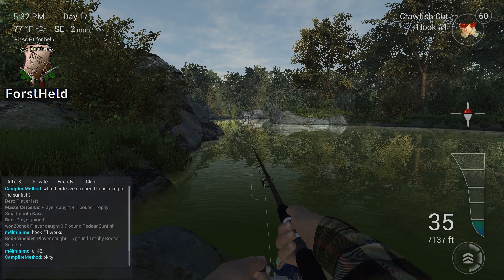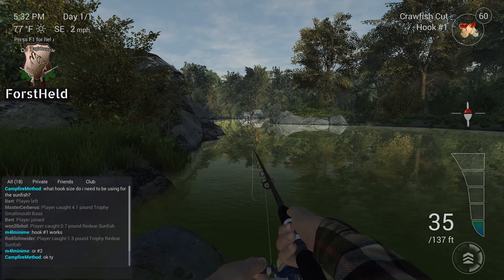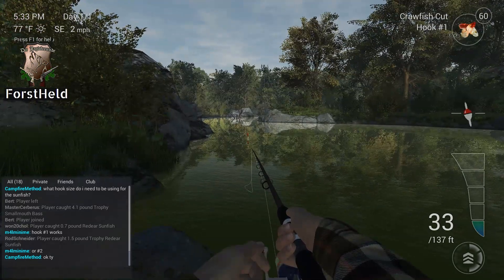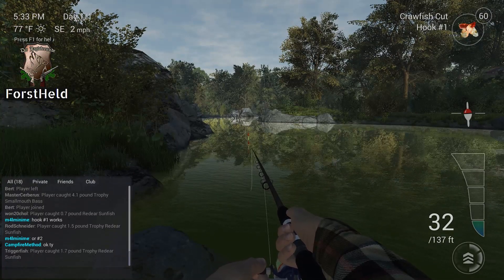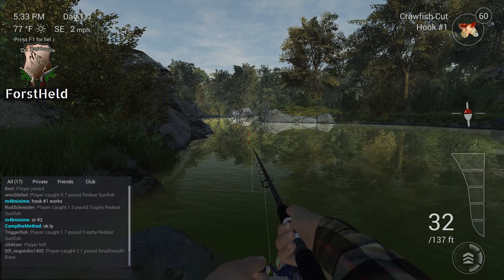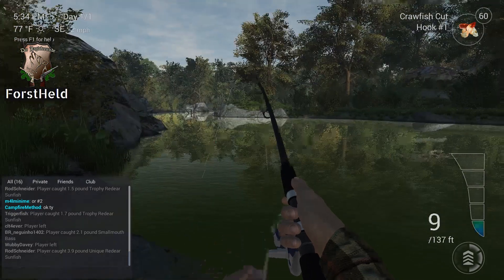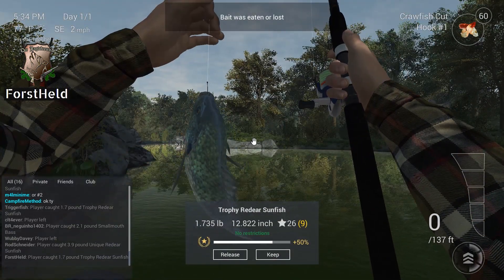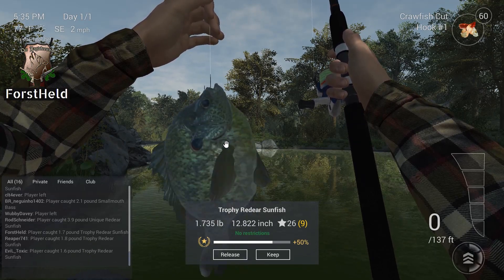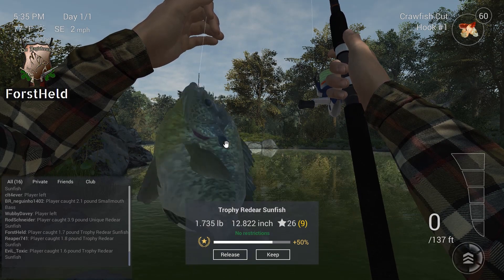Hopefully we can catch a fish pretty fast, because then we have to figure out where we can get a red breast sunfish and a bluegill. Bite! Fish on! Here is a trophy sized red ear sunfish. Another species off our list - only the bluegill and the red breast sunfish are missing.